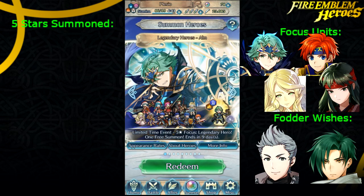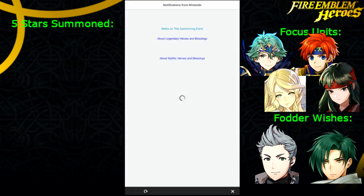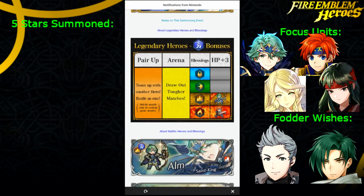Hello and welcome back to Fire Emblem Heroes. Today we're doing another summoning video with the Legendary Alm Banner. He's an Earth Legendary Hero with the new Blessing Bonus. I forget exactly what it does, but only him and Roy have it right now.